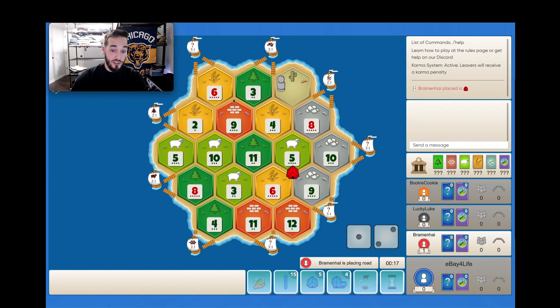We have the 3, 6, 9 which is pretty decent because it's the best brick, and then we also have the 5, 8, 10 over here with the sheep port. Another solid pick.